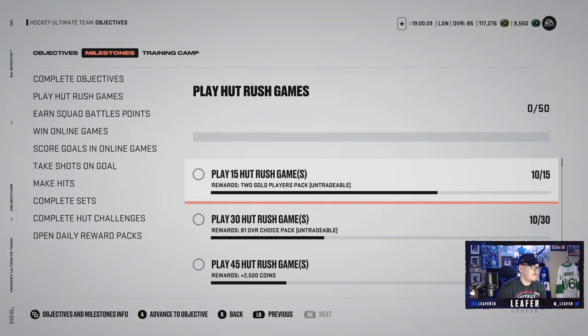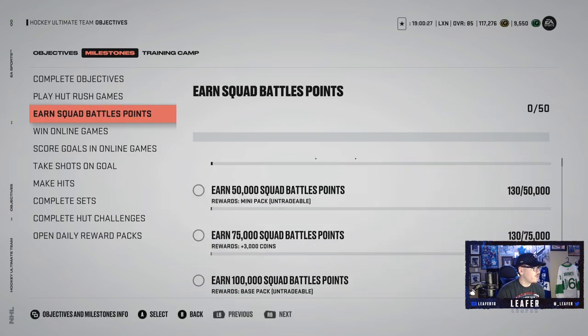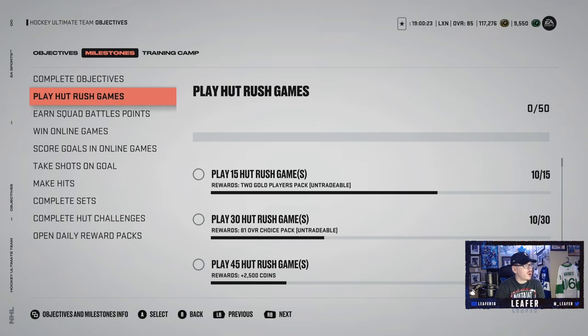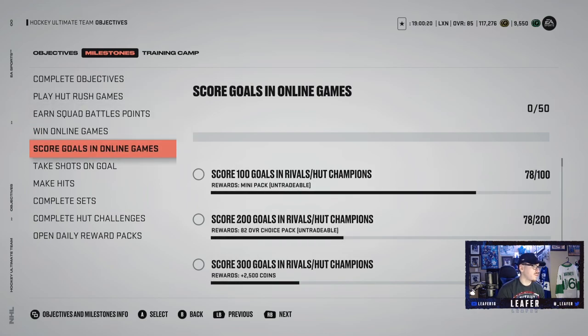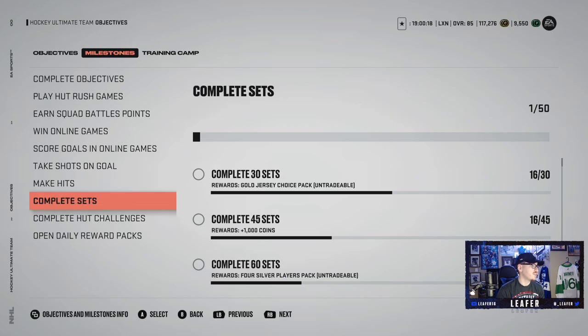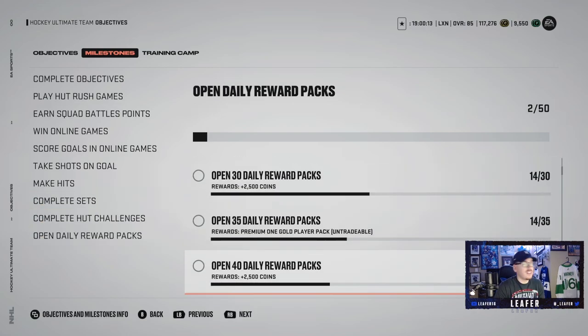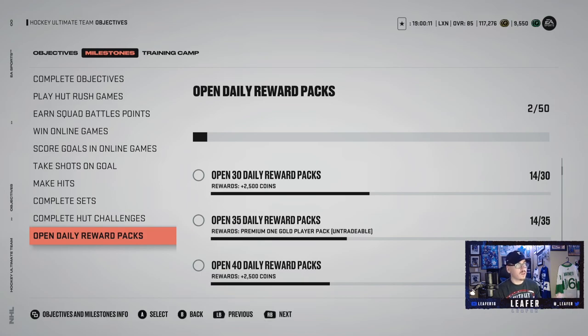HUT Rush gives you 2,500 coins, but you do get coins for completing these objectives — just completing things like HUT Rush, squad battles, online games, goals in online games, shots, hits, sets, HUT Challenges, and opening up daily reward packs. These will give you a decent amount of coins. Obviously not as quick, but over time it does give you a lot of coins.